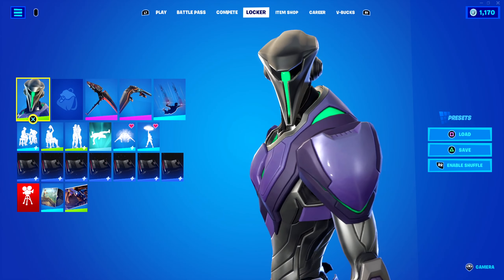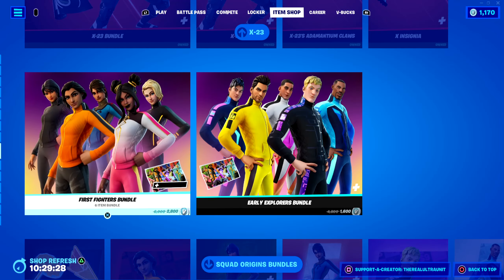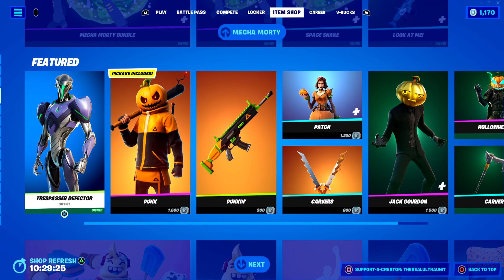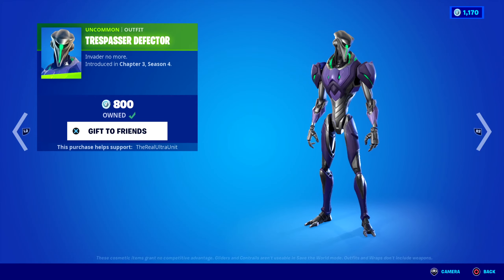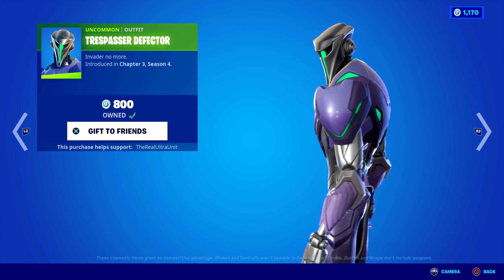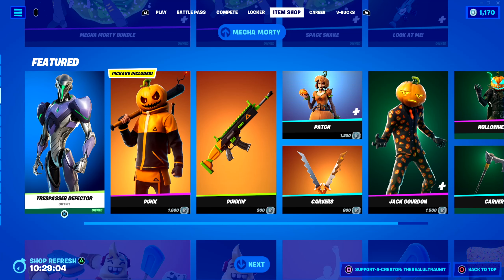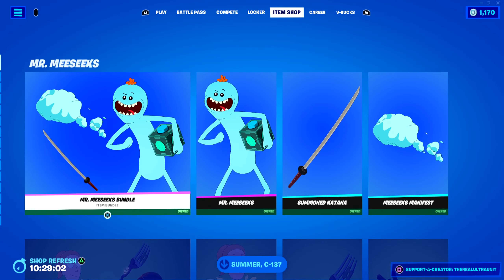This is the Trespasser Defector skin gameplay. He released in the item shop last night. He is the final skin, I believe, to the NPC characters that have always been on the map driving around. We had the Ghost and Shadow Henchman, we had the Remnant Order member the other day in the item shop, and now we have the Trespasser Defector. He is 800 V-Bucks, so he's actually very cheap. If you like to collect all the story-themed characters in Fortnite, I recommend getting him because he is the cheapest thing pretty much in the item shop right now.